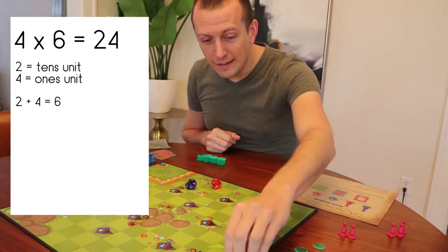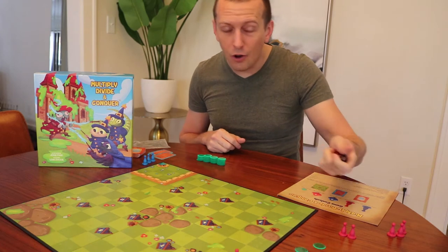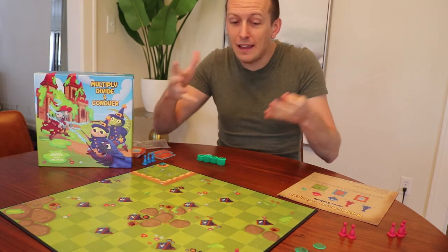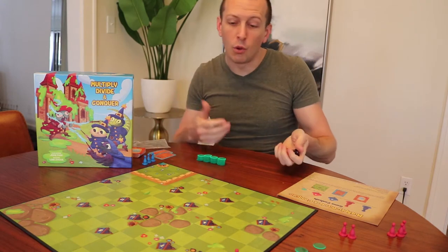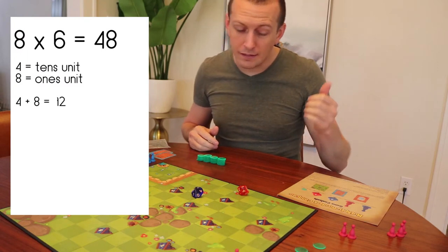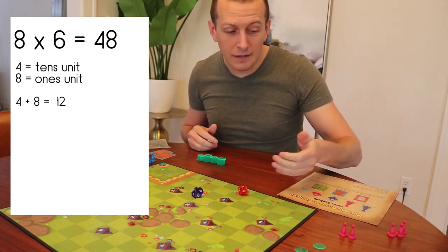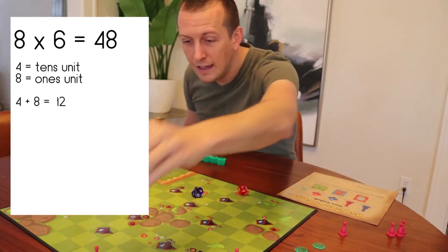Our red pawn goes on the sixth encampment. Now we're going to keep doing this until we've placed all of our red pawns. If you get the same result — say somehow I get a six again — you don't place a second one on that; you keep rolling until they're on different encampments. Let's roll and see what we get: nine and three, that's going to be 27, adds to be nine. Two and seven equals nine, so that goes on the nine encampment.